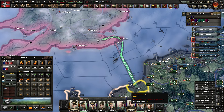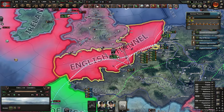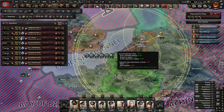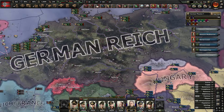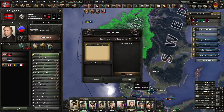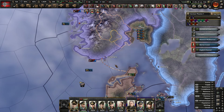We'll set up Sea Lion to take the British out quickly before the US joins in, then we can turn on the Soviets. Let's get our Kriegsmarine out into the English Channel on strike force and hopefully nick naval superiority. We'll get all our planes that can bomb boats in there. We'll take out Denmark, Norway, and Yugoslavia too. Denmark surrenders straight away. Norway will get a civil war - that will be useful, we'll take the civil war side and send some troops over.